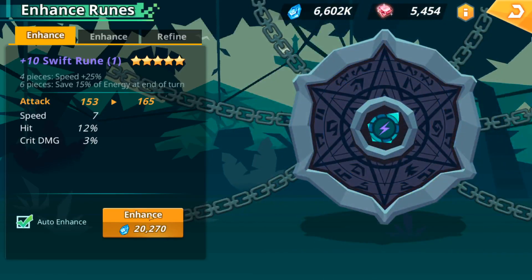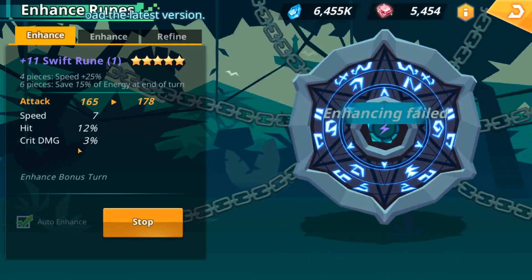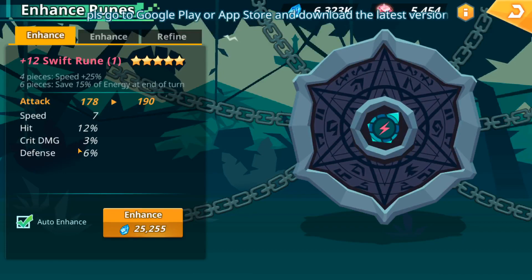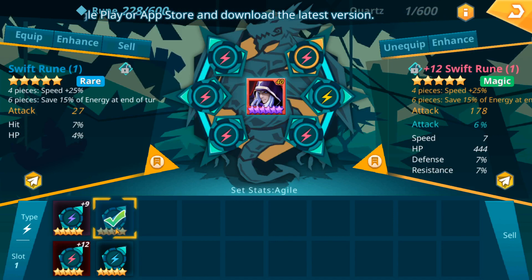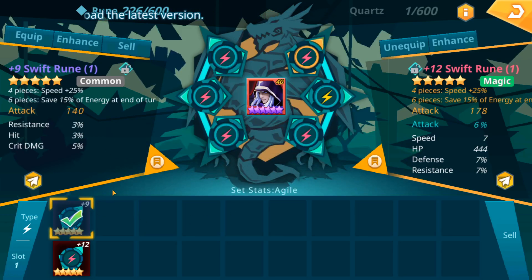Arena is still new enough that you don't have to have the best runes to win — you just need to go in with a plan. Sometimes you get unlucky. This turned out to be a pretty nice rune for a 5-star blue: 7 speed, 12% hit, 3% crit damage, 6% defense. I'll probably put this on an assist monster of some type — it'll be good enough to be a placeholder. This other rune has hit percent and HP percent but no speed, so I'm going to sell it. I'm trying to get really picky. Swift runes — if it doesn't start off with speed, what are the odds I'm going to roll speed? Pretty low. Unless it's a legendary rune, I'm just going to start selling them off.